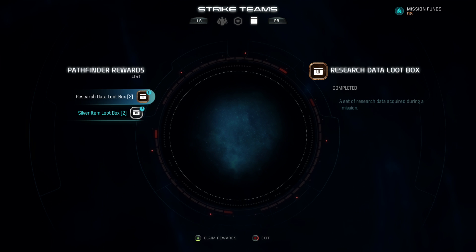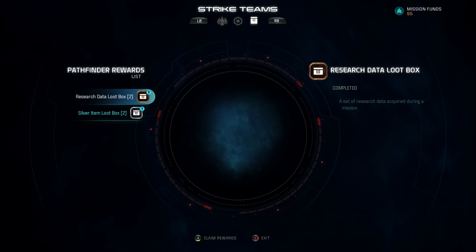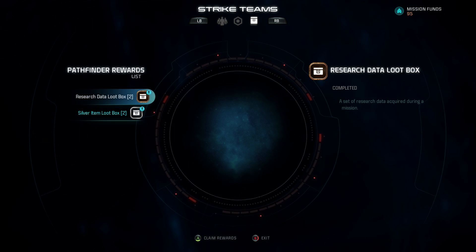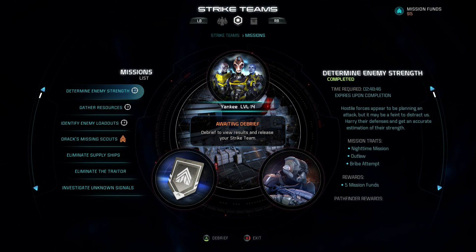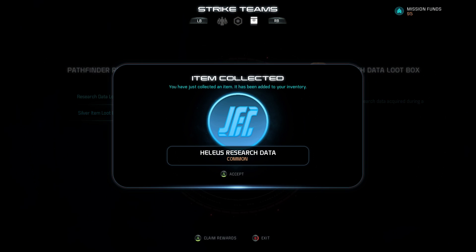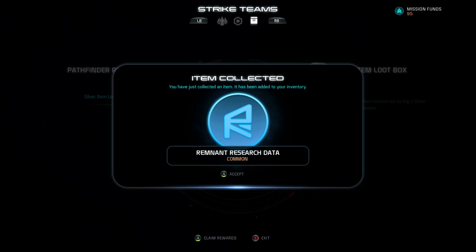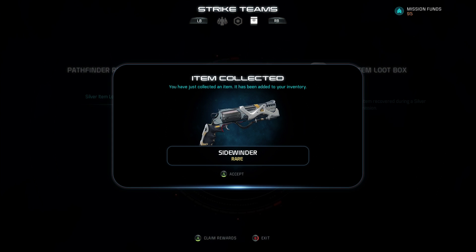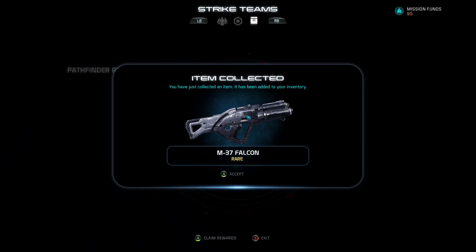The third and final tab is exclusive to single-player — this is where you redeem your Pathfinder rewards. You'll get loot boxes for research data, materials, and actual items. Bronze loot packs give smaller rewards while silver and gold packs give more substantial ones. For example, from a gold pack I got a Sidewinder, which is a rare weapon. You can get some pretty cool stuff, though nothing you couldn't find out in the world already.